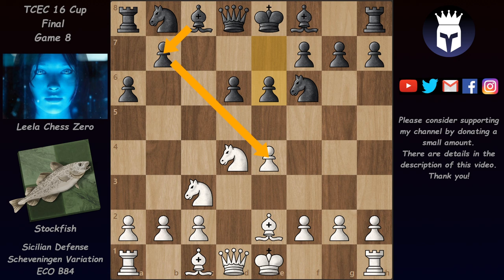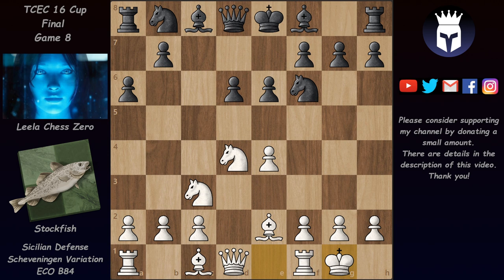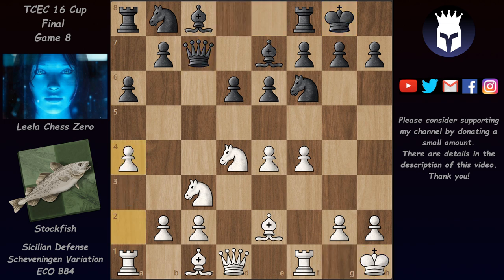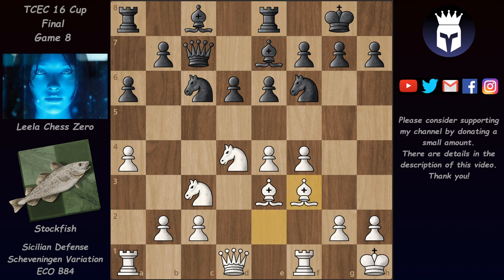The game continued with castles — we are still in the book in this game, the book lasted for 14 moves. We have bishop e7, f4, castles — these are the main moves of the Scheveningen variation. We have king h1, queen c7, a4, knight c6, bishop e3, rook e8, and now bishop f3, preventing this bishop from getting to b7 where it would actually like to be.